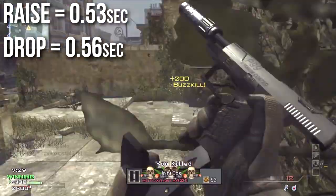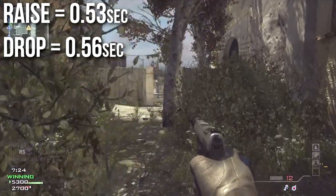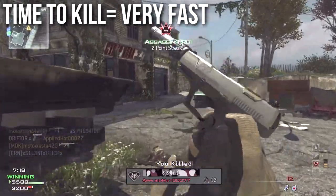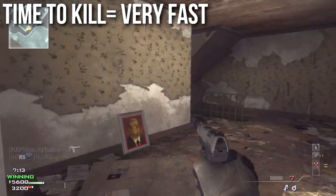The P99's raise and draw time are very fast and very similar to the rest of the pistols, at .53 and .56 respectively. Because of its extremely high initial damage and its extremely high rate of fire, this weapon has the fastest time to kill of any of the handguns and the second fastest time to kill of any gun in the game.